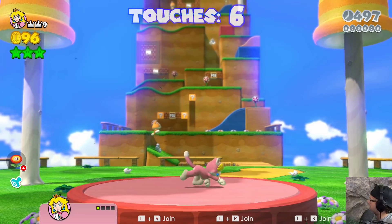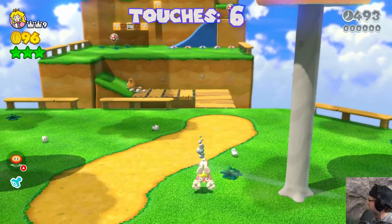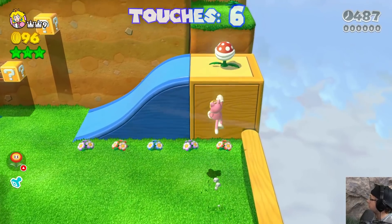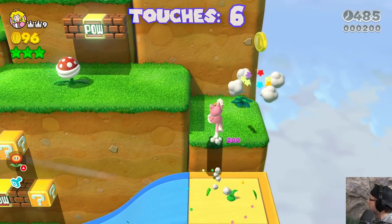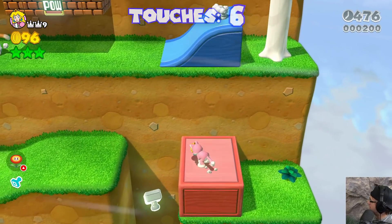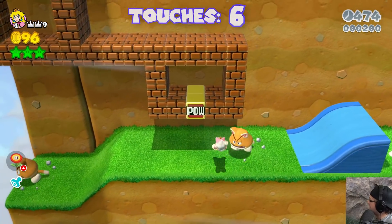Let's switch it up to Peach just because — might as well. Okay so we got some red. But there are blue platforms, so we got to be careful of those. I should be able to avoid those no problem. There are also blue flowers that can be interacted with. We're gonna avoid those. Red, brown — this isn't so bad actually.